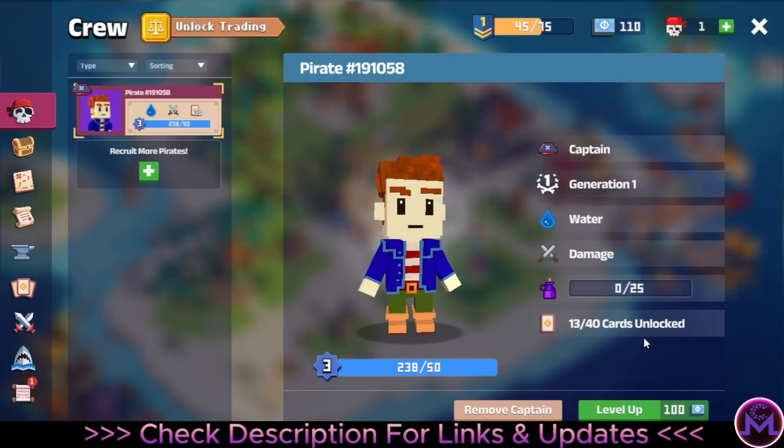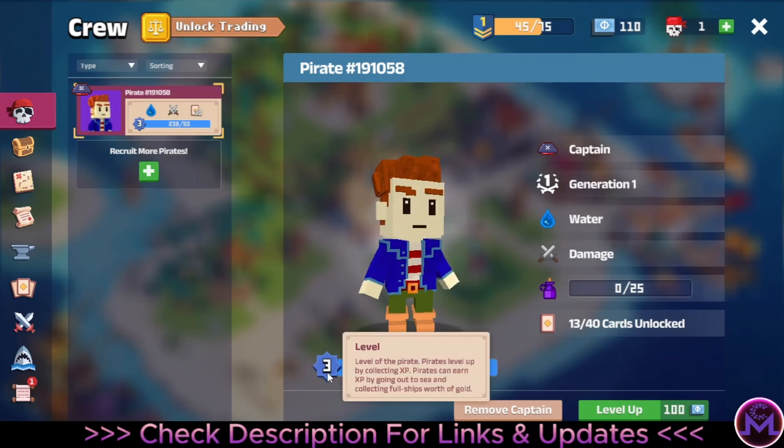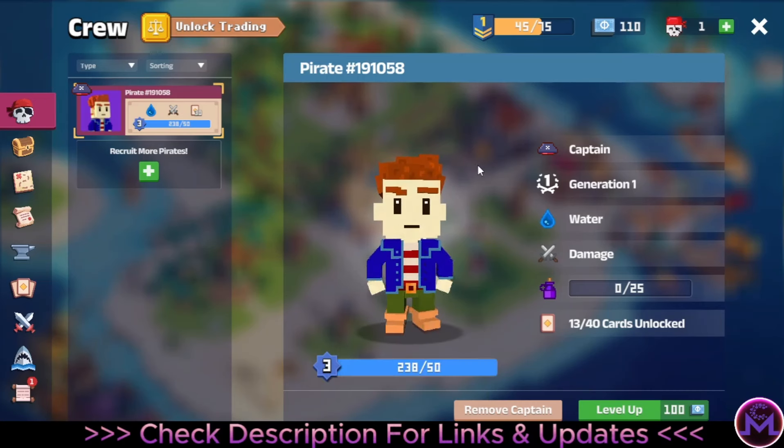This is a card game. It has two modes: one 3D mode where you can wander on the island, open treasures, and craft stuff; and a card game mode where you battle against players and against PC opponents. These are my cards. The most important thing is reaching level 10 with your character. If you click 'Unlock Trading' this is the second way to earn.